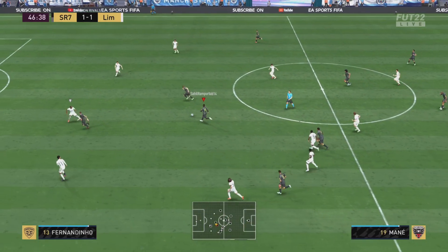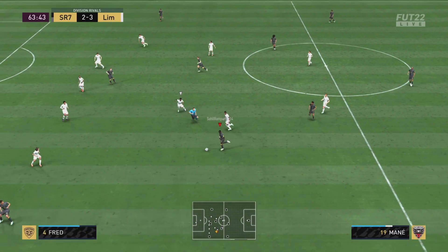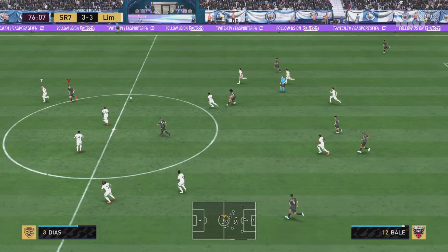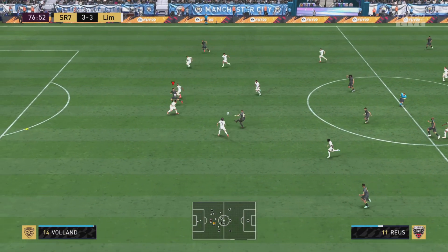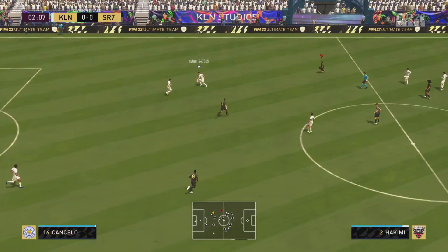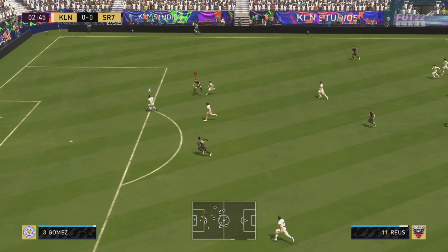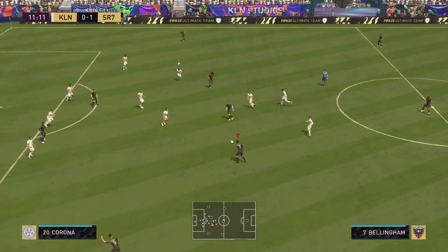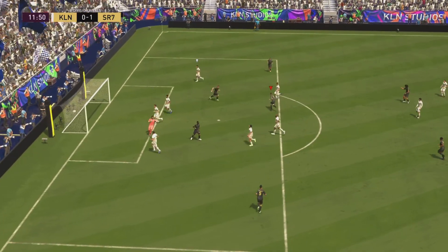Bellingham plays the ball into Reus, one touch and a great finish around the keeper. Mane plays into De Bruyne, De Bruyne into Reus, and a fantastic finesse shot from distance looping it over the keeper. We play a nice ball to Bale on the volley but the keeper saves it — Hakimi comes up clutch with a header for the goal. Then Reus takes one touch after a tackle and hits an outside-foot shot right across the keeper, beautiful, leaving him stranded.